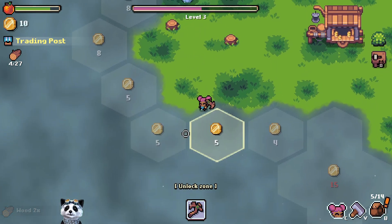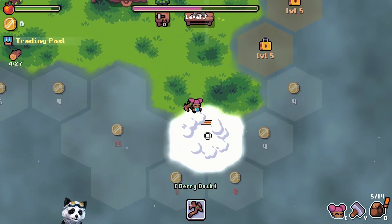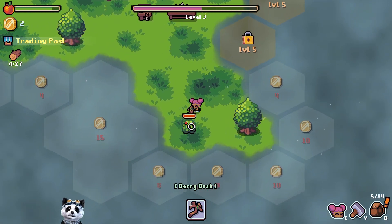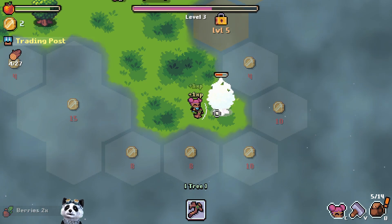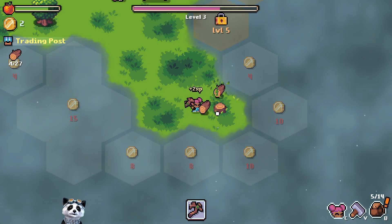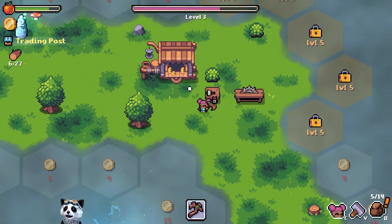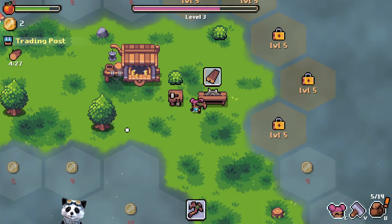We need five. We need four - let me take the four. We have berries. I'm not sure what we need to plank in craft one.